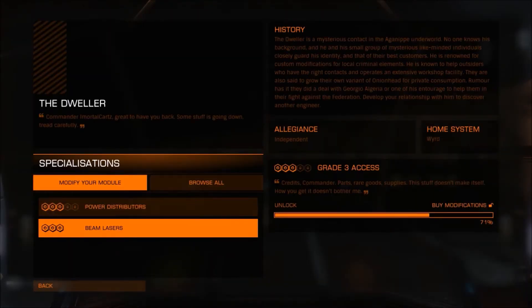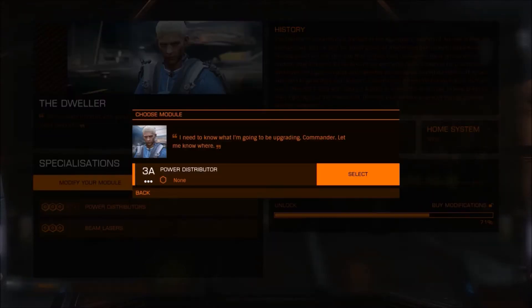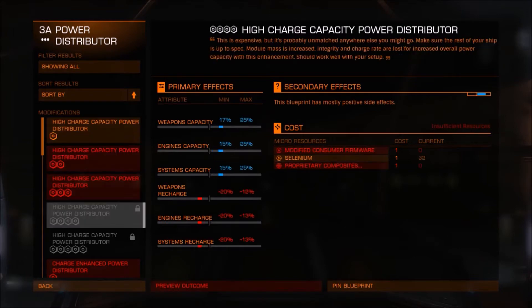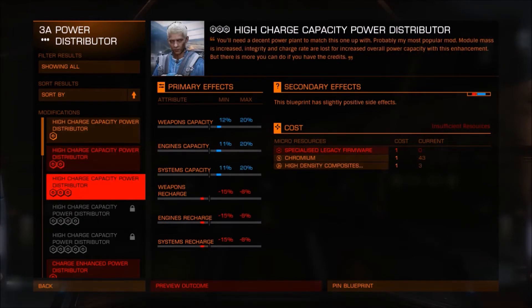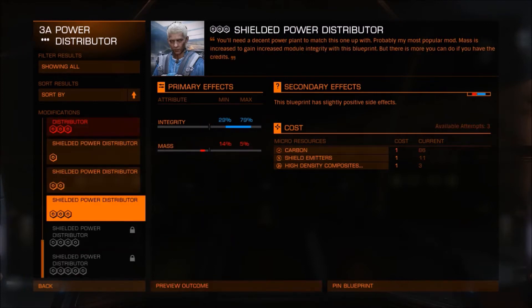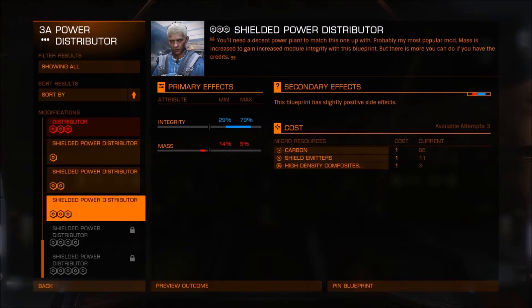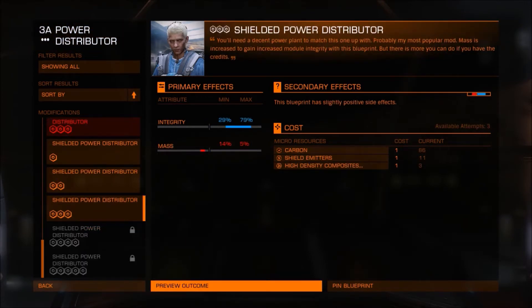So here we are at one of the first engineers where we're able to modify power distributors or beam lasers. Let's take a look at the power distributor. As you can see there are many different options, but you can only do the blueprints for the ones where you have the resources — some are shown in red, but that one I can actually do.